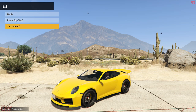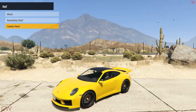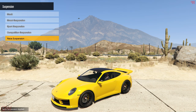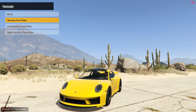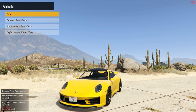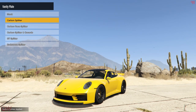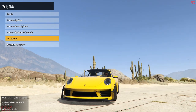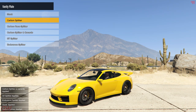Then we have the roof option — we can get it in a secondary or carbon finish. With the front black hood it will actually look really good, so we'll go with the carbon roof. Then we have the suspension — we can actually go all the way down, looking neat. There's also the front plate holder where we can remove the entire front plate or have it side mounted. Then we have the splitter options — the carbon splitter actually looks good. We also have GT splitters as well. For this, I'll just go with the carbon splitter.